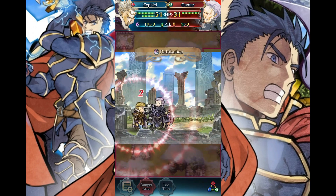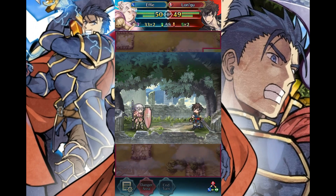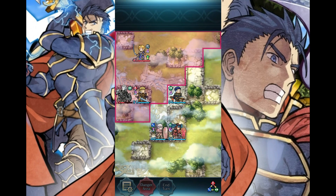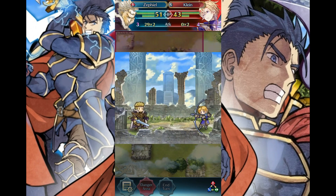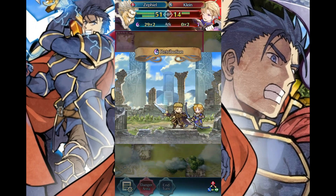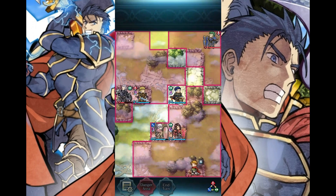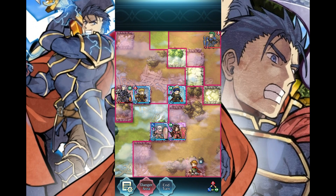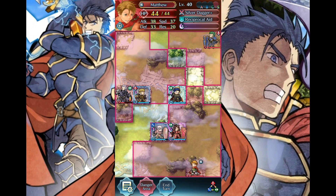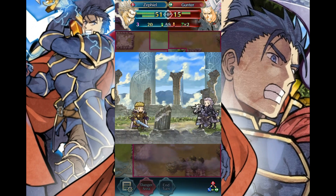I know why Gunther's doing two damage now — because not all my units are together. I still have to clump them up a little closer. I think I would really benefit from having a healer on this team. So if I fail again, I will grab a healer and then I'll tank and spank this map like a World of Warcraft raid. Okay, let's take care of this Matthew character. First though, Gunther must die.